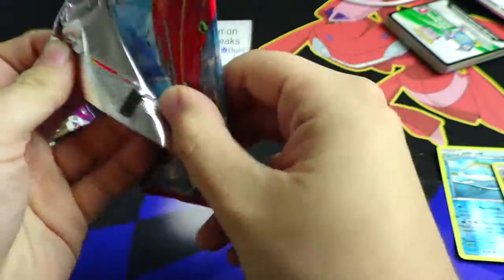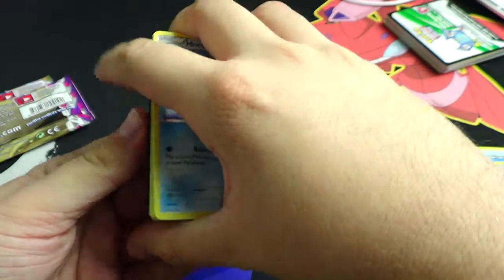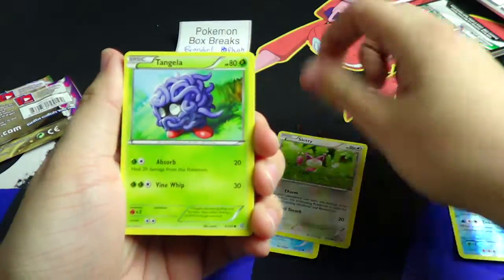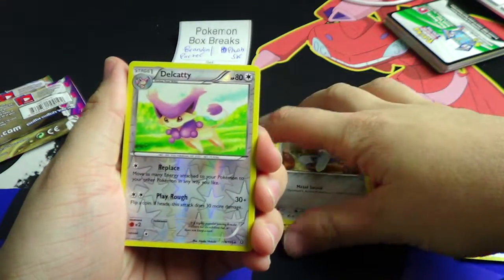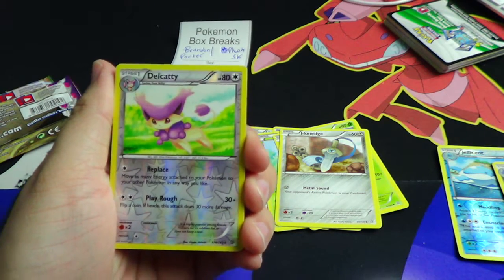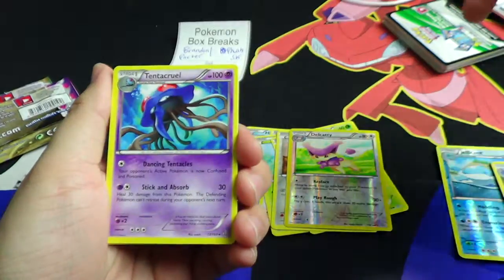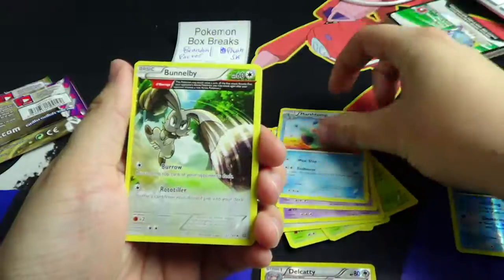Now we're going to Brandon. Brandon, good luck! All Brandon needs at this point is just one holo. We have a reverse Delcatty and a Tentacruel regular rare. The Delcatty is a reverse rare, so let's put that aside for a tiebreaker just in case.